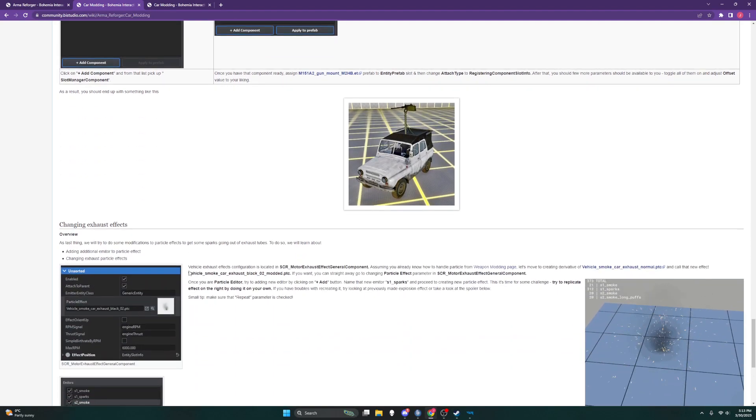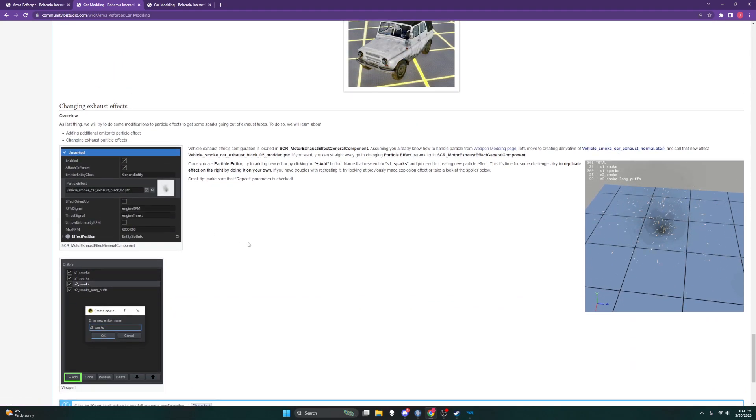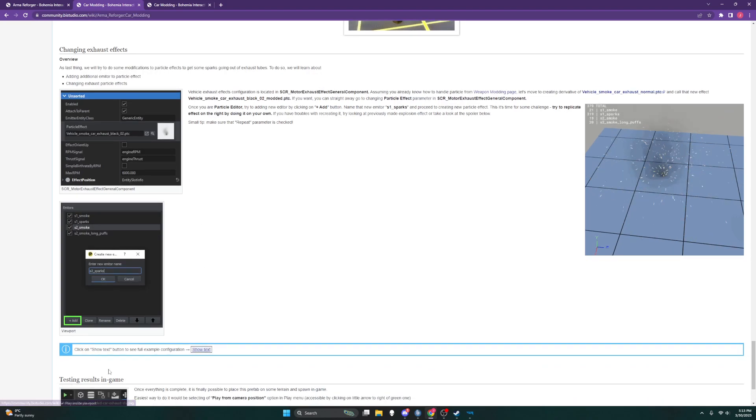All right, that's a good spot to take a quick break. I'll be back in a couple minutes. Let's see what the next section is — oh, doing particle effects. So we're going to change our exhaust effects, and then we're really close — after that we're testing. So all right, be right back, this is a good stopping point.